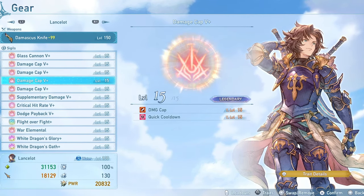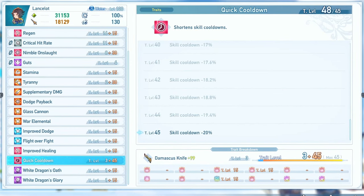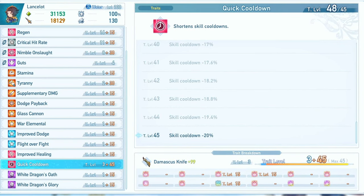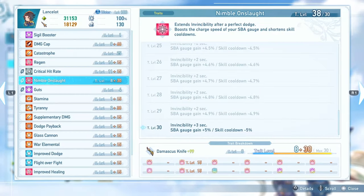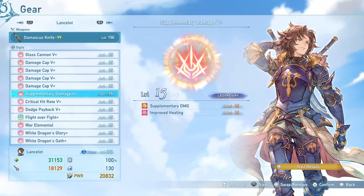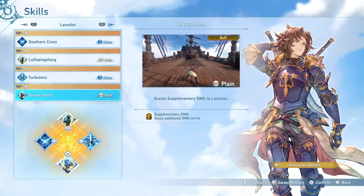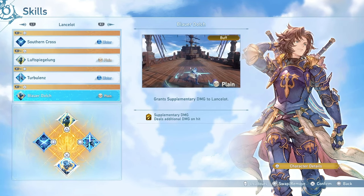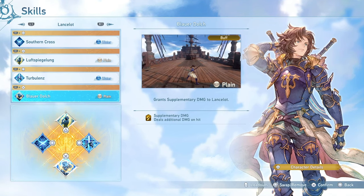I'm also running four different damage cap sigils. Two of these come with quick cooldown, simply because I want to have my skills available as soon as possible since I will also be using them to damage my opponents. I'm also running Mirror Image — but I'm getting a little ahead of myself. One sigil comes with Nimble Onslaught, which is how I'm able to reach Nimble Onslaught level 30, and I also have a single supplementary damage sigil. I don't feel the need to add more, not just because they are extremely rare, but also because Lancelot already has access to supplementary damage from one of his skills, and because our cooldown reduction is going to be so high, we're going to be able to constantly activate this.